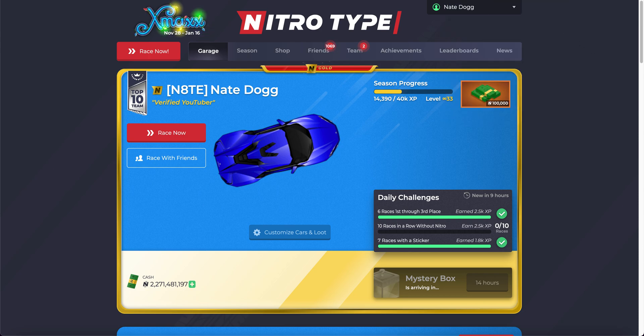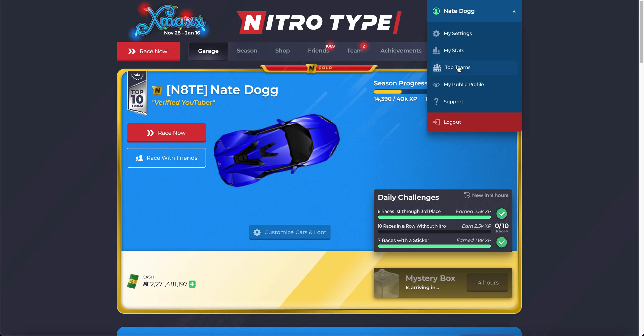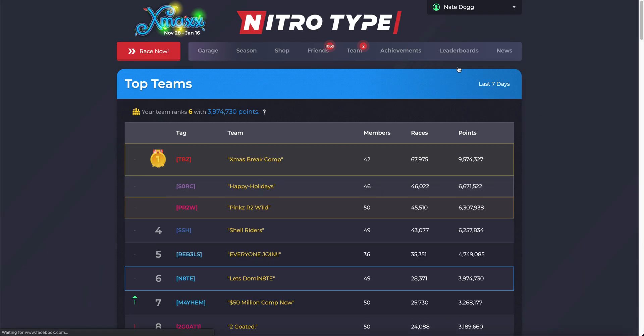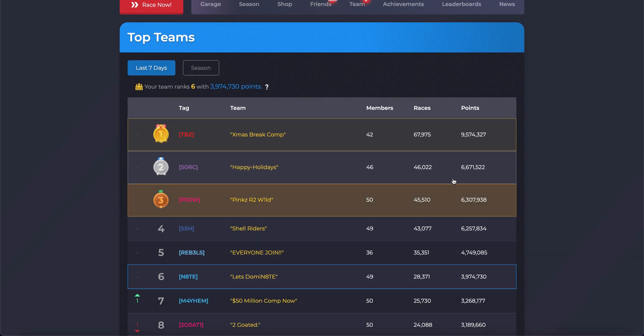The other thing I'm going to have in the description are the scripts. This first one is the Season Leaderboard. These two scripts are by Tunity — I couldn't find them on Greasy Fork so I just put them on Greasy Fork, but I give 100% credit to Tunity. This season script goes into the top teams, and if we head over there right now you can see we have the regular seven-day leaderboard right here.